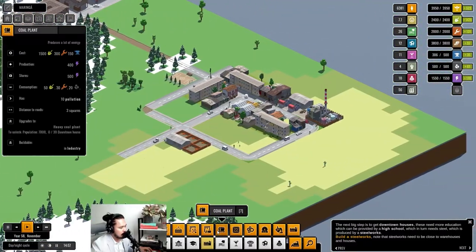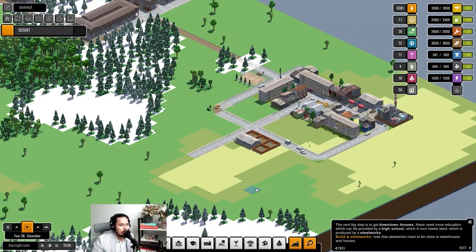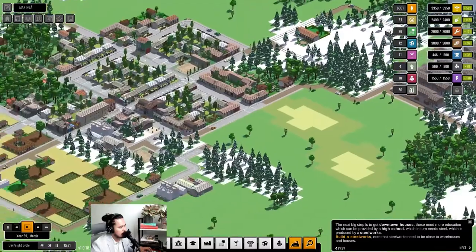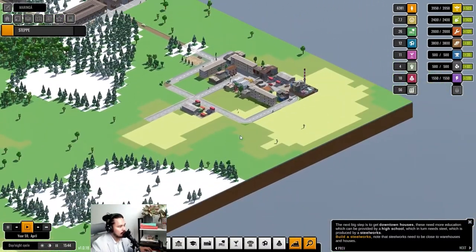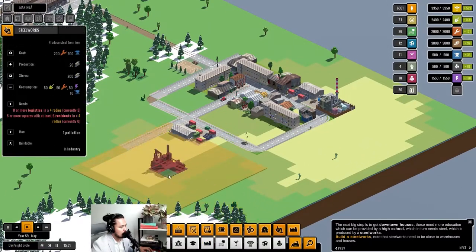Now we have some buildings built up and our steel works is going. I'm going to refrain from building more houses because our labor is in a huge surplus — about 1,479 surplus labor. We don't need more houses right now. Iron is something we need, coal we're doing fine, and food we're also doing well since we can upgrade silos to modern grain silos and have potential for more farmland.